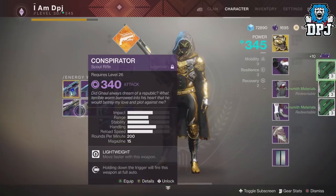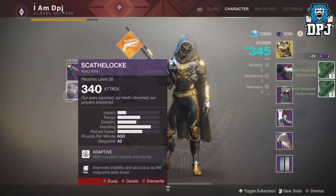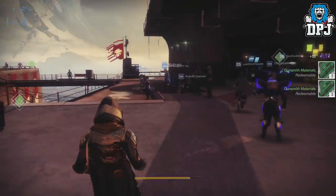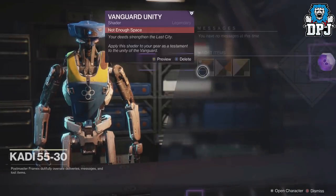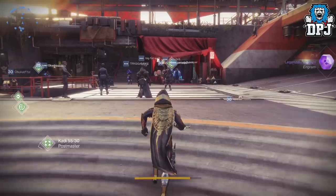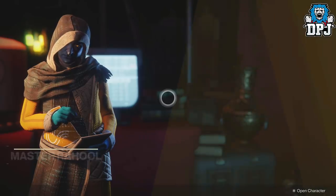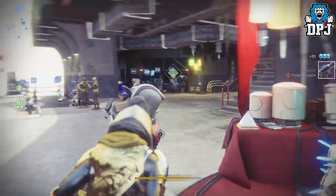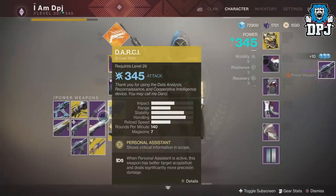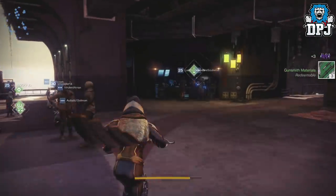Don't need you — got you in my vault a hundred times over. Goodbye. Now I know I have one more engram right here. Do you think this will open up into a beautiful Exotic? I seriously want the Suros Regime — that is what I want, that is what I need. Trash — rubbish.